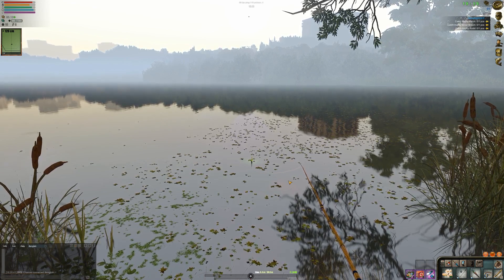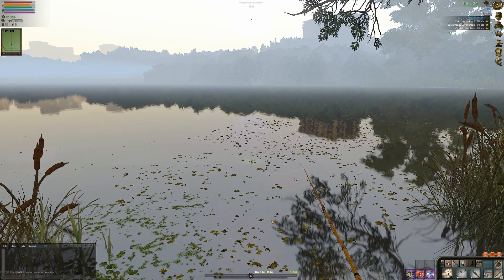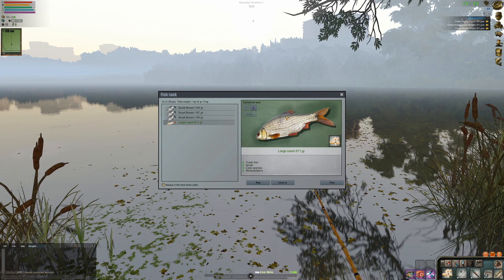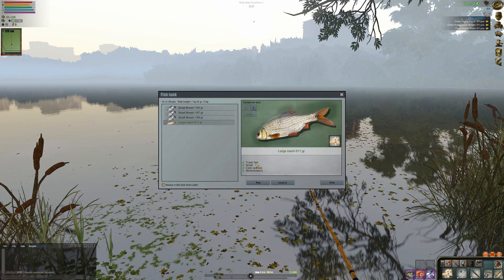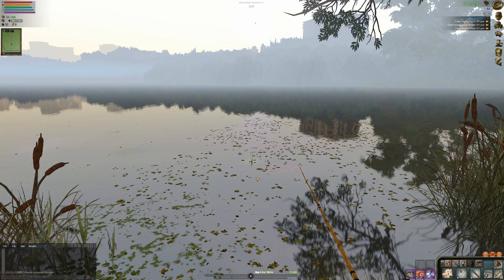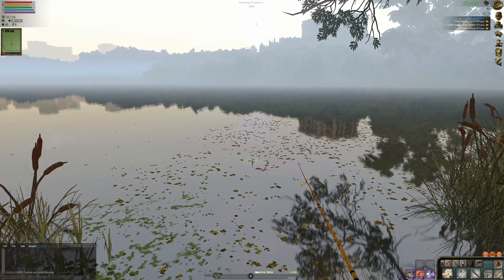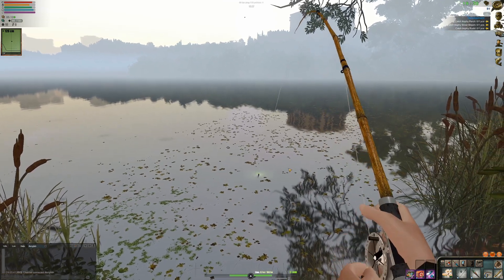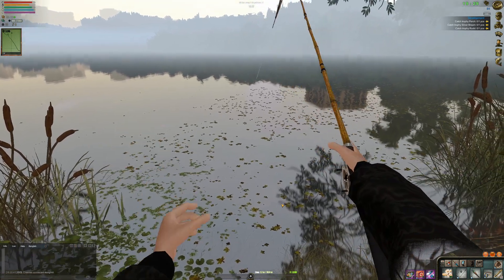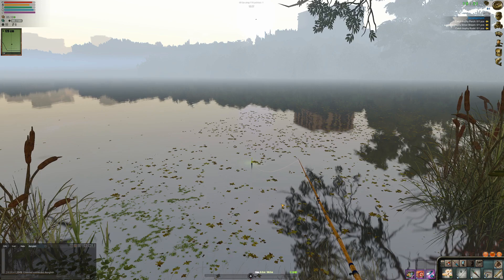I'm back at the spot now using pearl barley - I noticed I catch bigger fish with pearl barley. I just got a large roach. If I keep catching roaches or large rudd then I'll consider taking the mission that asks for them, otherwise it's useless - I'd be giving fish away for missions I can't complete. So it's either catch fish for the mission or just catch fish to make minced meat and biofuel. Let's float fish a bit, then do a little spin fishing.